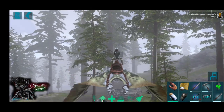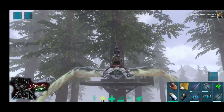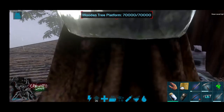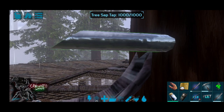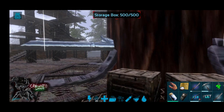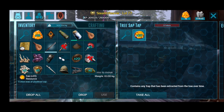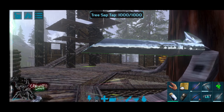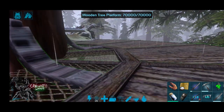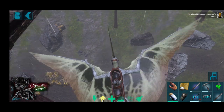Here it is — I actually tried to build a high base to tame a Tapejara, but I'll show you an easier way to tame it. As you can see, I already have some taps in here. Sometimes the game glitches and you place the tree sap taps in the tree but only one tap will produce sap. If that happens, just remove that tree sap tap, remake it, and then it will work.